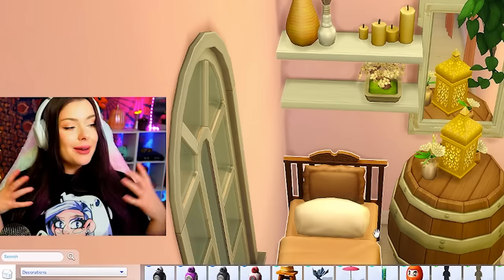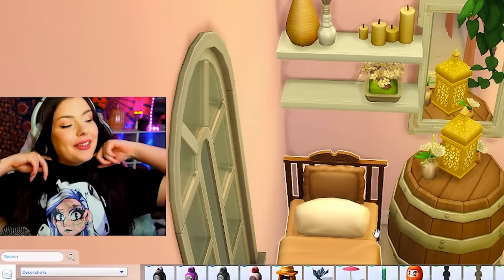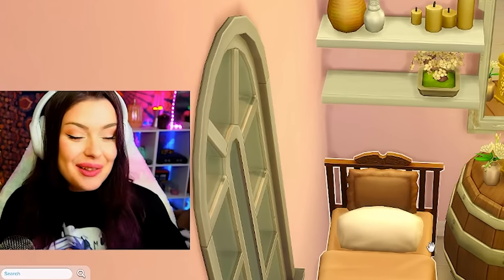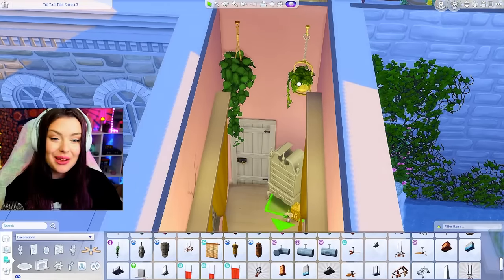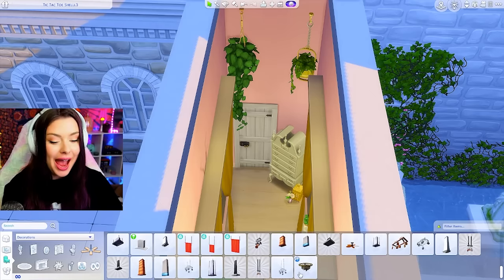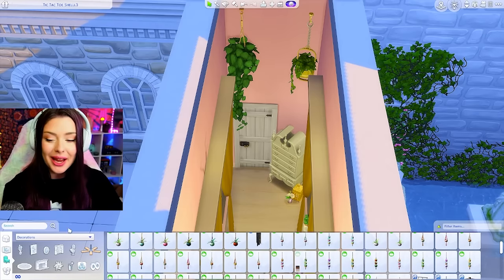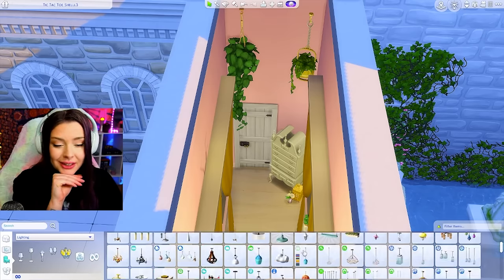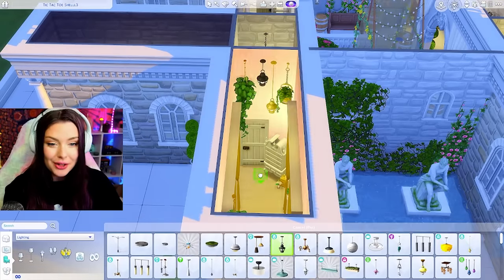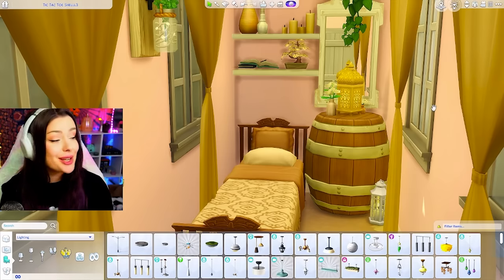Maybe this could be a house for someone who got cursed and is not allowed to find love — what a tragic story. Quick shout out: I'm rocking my Emily Ghost merch, one of my really good friends — shout out to Emily Ghost. I love having tall wall heights; sometimes it's a pain because you have to decorate even higher, but I love hanging stuff from the ceiling. I feel like decorating with different heights always looks really pretty.